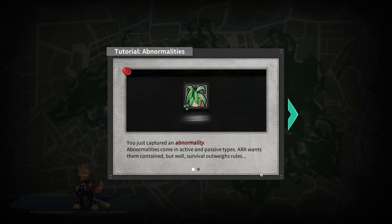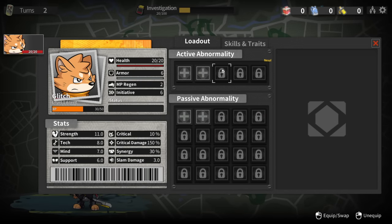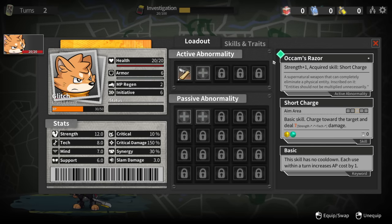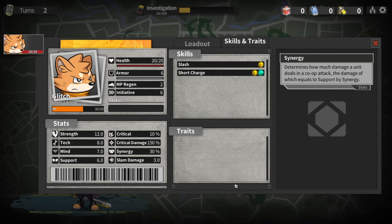You just captured an abnormality. Abnormalities come in active and passive types. ARA wants them contained but survival outweighs rules. Head to the character profile and equip the abnormalities you just found. Here you can find each character's stats and equip or swap abnormalities. We got a new active abnormality - Short Charge. This is a really nice UI, a little bit maximalist but very thematically appropriate for what they're going for.